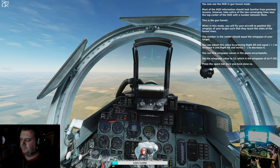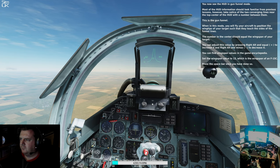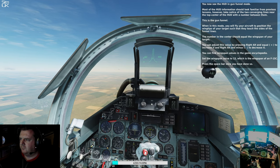You can adjust this value by pressing Right Alt and Equal to increase it, and Right Alt and Minus to decrease it. You can find wingspan values in the game encyclopedia.